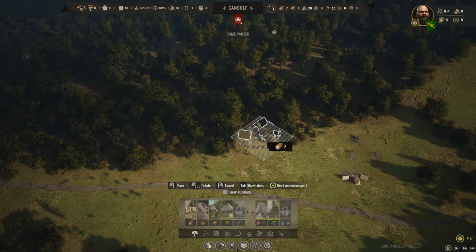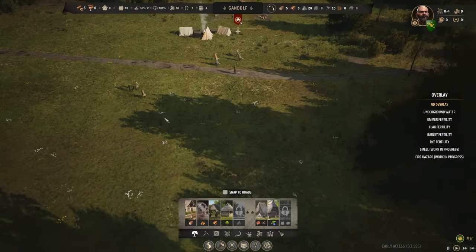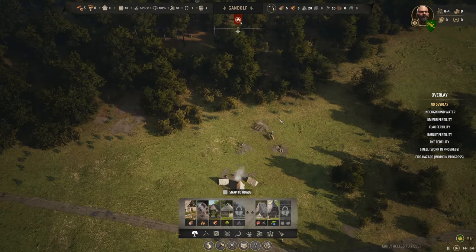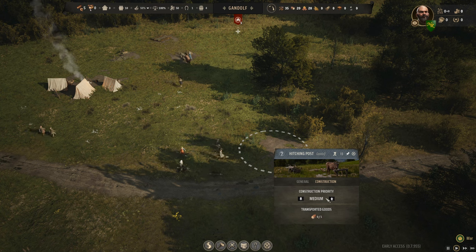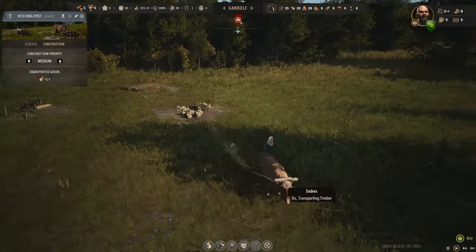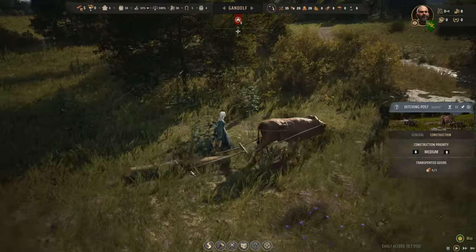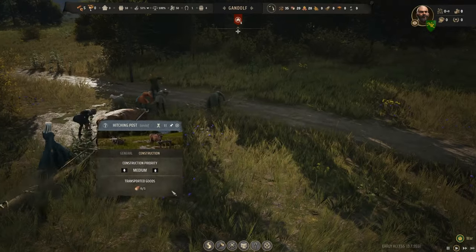We're going kind of diagonal into the tree line and with that I can turn the logging camp on. They'll start heading in and grabbing supplies. Look at that — Barbara the ox is already hauling the first log, wrapping the rope around it. One log has been delivered; they'll set everything up and then head over to start working the logging camp.